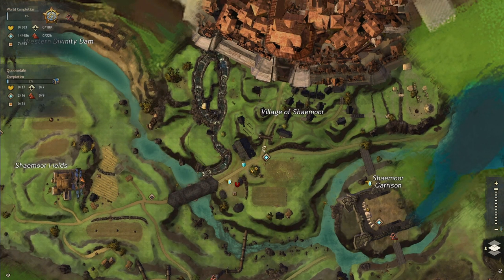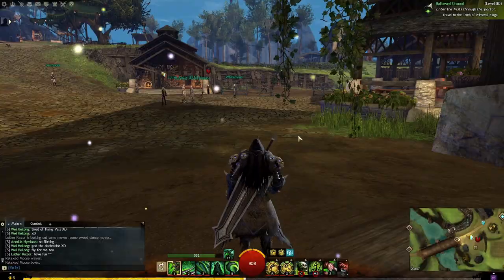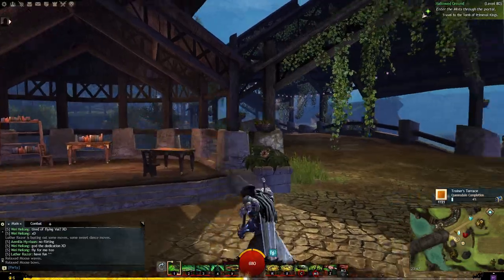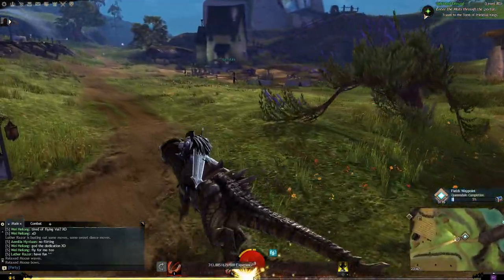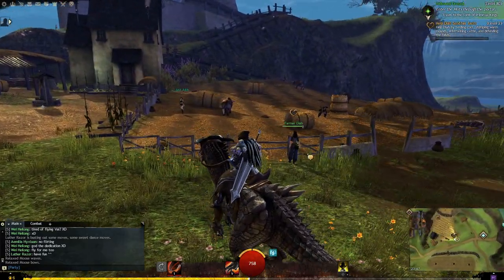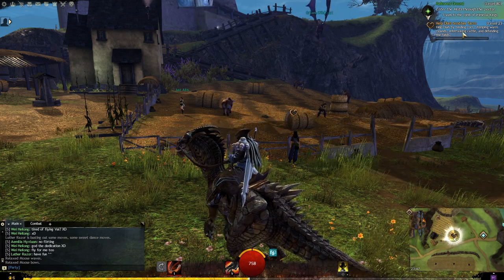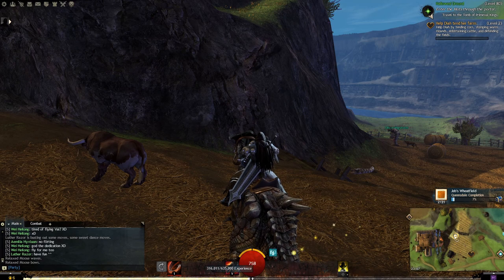Then we have vistas — basically objects that are hard to reach. All of them are placed at the end of a jumping puzzle, so you would have to jump across things to actually get to them. It's quite fun to figure out how to reach that vista because they are all hidden by a jumping puzzle. For unlocking points of interest, you just have to walk under it — boom, and it tells you that you got it and you get some experience points. Similarly, when walking over a waypoint, you unlock it and get more experience points. There I've also just unlocked a new task: help the farmer by tending corn, stomping worms, entertaining cattle, and defending the field.